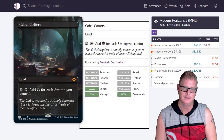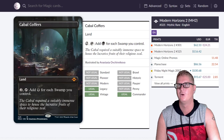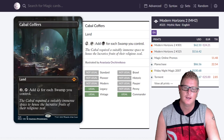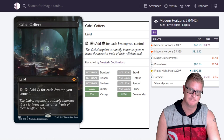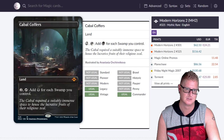We all want Cabal Coffers, but the price is going to drop. It's printed at Mythic in this set, so it's not going to drop too much — probably to like $80-$90 for this version. The first version was an uncommon from Torment, so this Mythic reprint will have an impact. I'd expect it to stay up there, but not at $116.